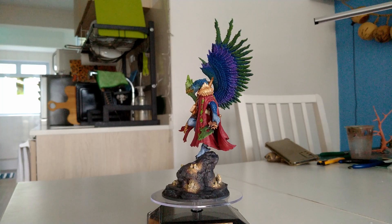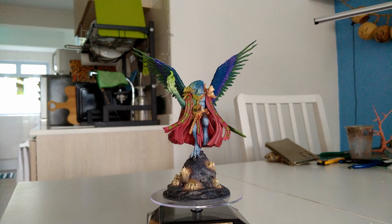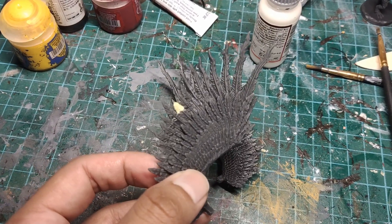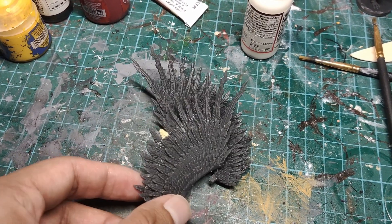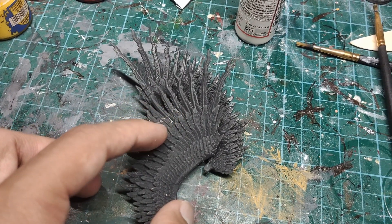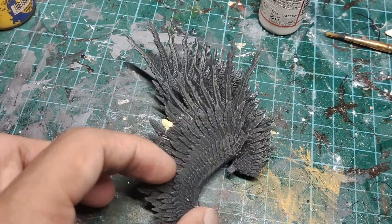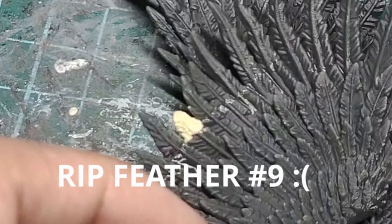So obviously I really like how this model looks, but I do think there are a few things that could have been improved. First of all, this model was 3D printed with a resin that was very, very brittle. So this pair of wings did get dropped, and when they got dropped, they shattered. If you look closely, you can see this shiny line where I've had to re-glue all the feathers back using superglue. And of course, that one yellow feather is the shard that we lost, so I had to replace it with milliput.